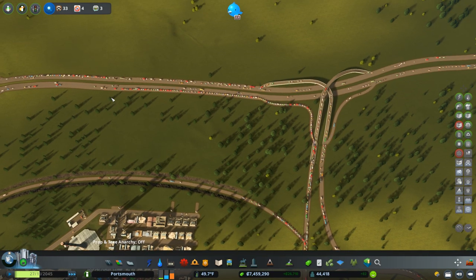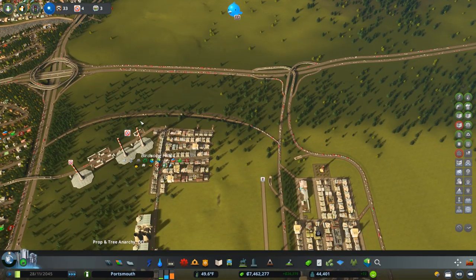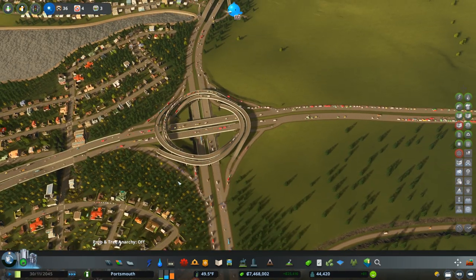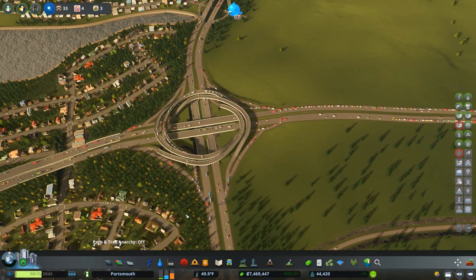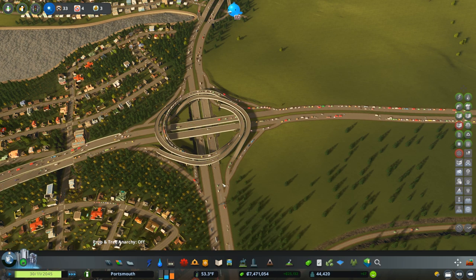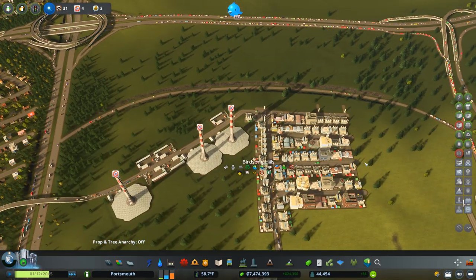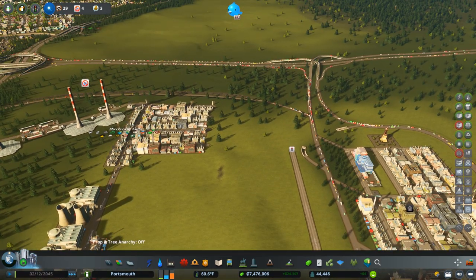I still need to work on this - it's too clogged. But this is also all that traffic that was just getting backed up, so that might sort itself out. We'll just have to wait and see. I couldn't look at that beautiful turbine intersection getting so backed up - it does support a ton of traffic. It wasn't even the turbine getting clogged, it was just this outer loop. We may need to do some more things over here.